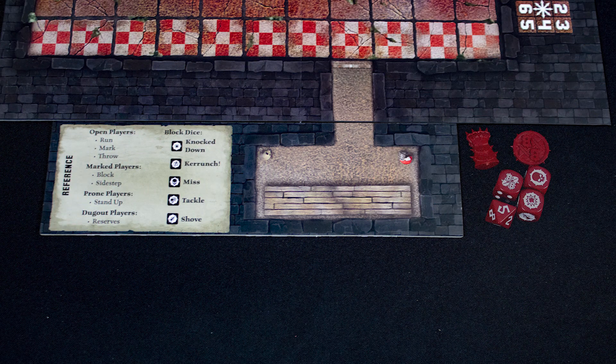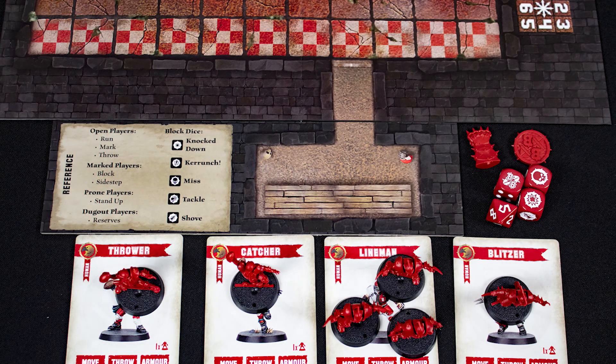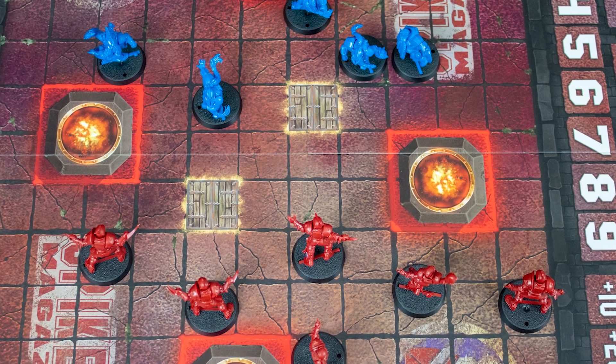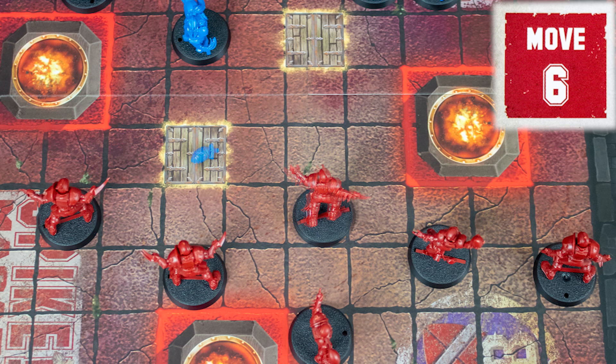Each player takes their dugout, their set dice, and their team's player cards. Some cards will represent multiple players. Place your team in your own end zone. Each turn you will have three actions, and you can have one player take multiple actions as long as each action is different.